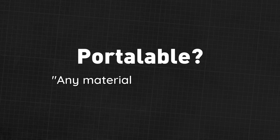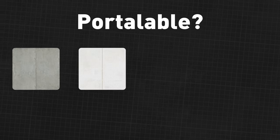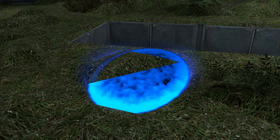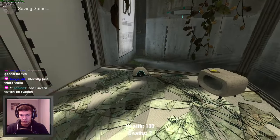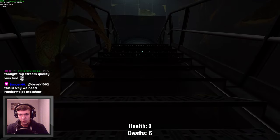To establish some ground rules: what counts as portalable is any material that is normally capable of holding a portal — your usual white concrete wall panels or floor tiles, as well as some other stuff like grass for some reason. To make it even less fair for me, physics props could not shield me from what's behind them. In fact, nothing but solid walls could.